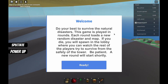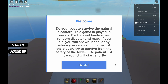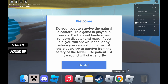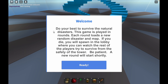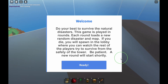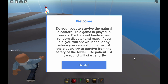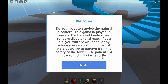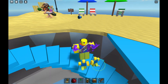Welcome back to a new video. This game is Natural Disaster Survival but with free items - every item in Natural Disaster Survival is free. It says: 'Welcome, do your best to survive the natural disasters. This game is played in rounds, each round loads a new map and a random disaster. If you die you will spawn in the lobby where you can watch the rest of the players try to survive from the safety of the tower. Be patient, a new round will start shortly.'